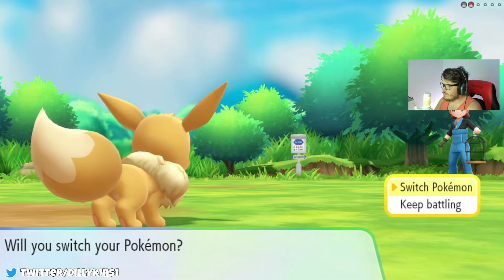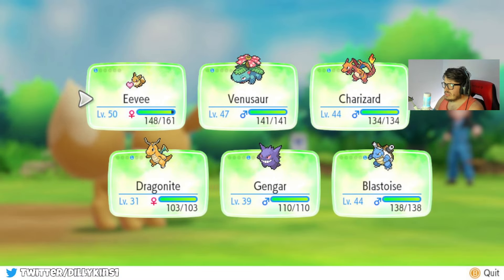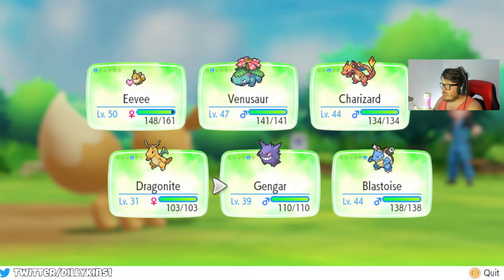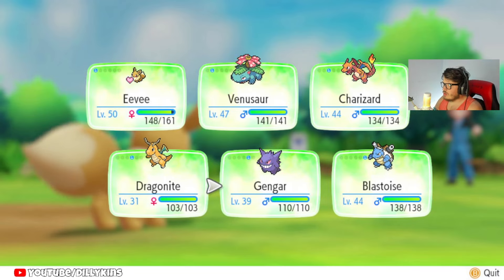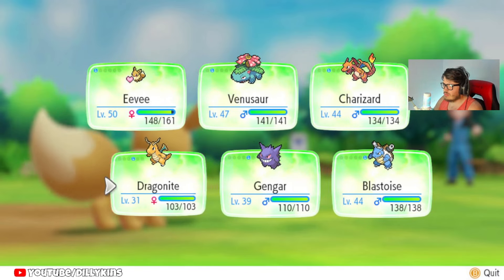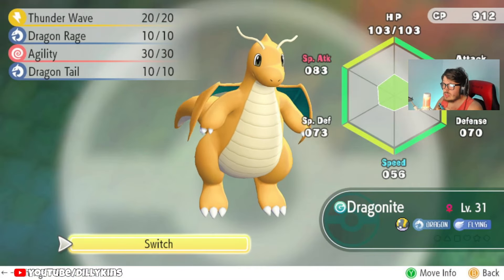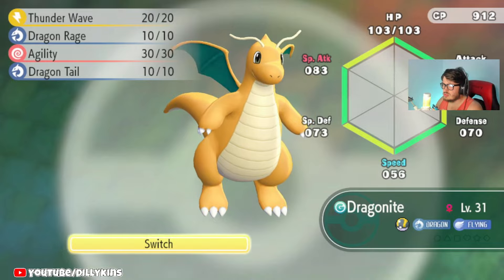Light Screen has made my team a lot more stronger. We're going to gain 640 EXP points, also with the Pokemon that is in my battle. We got a Doduo coming in. Let's switch out Eevee — we do got Dragonite and Gengar in the team now. They are a little bit low level, but let's see what we can do. Let's see what Dragonite has got — Thunderwave, Dragon Rage, Agility, and Dragon Tail.